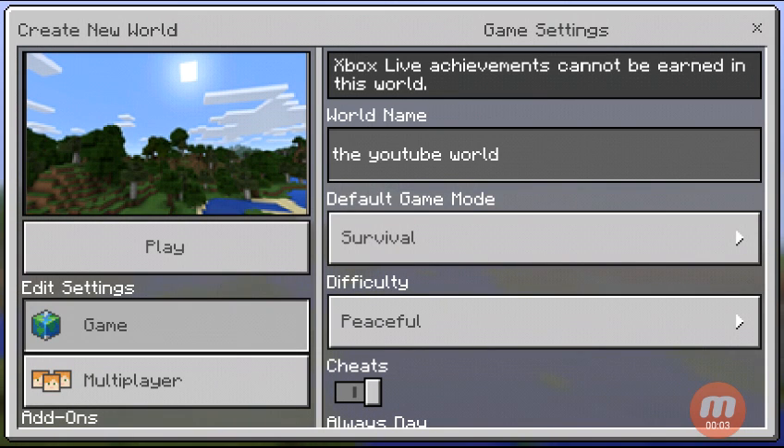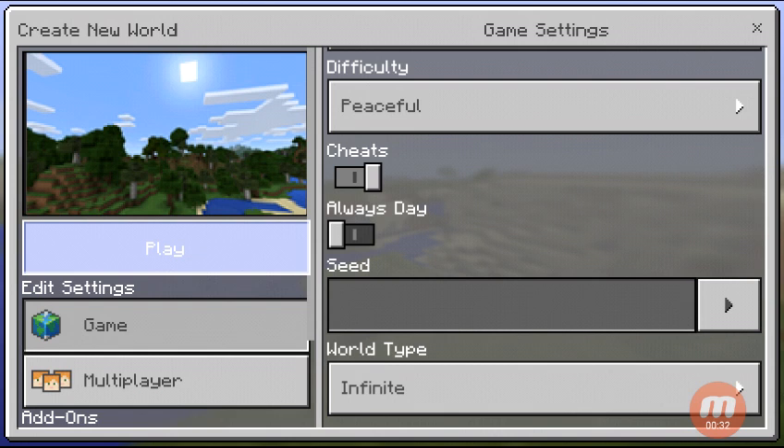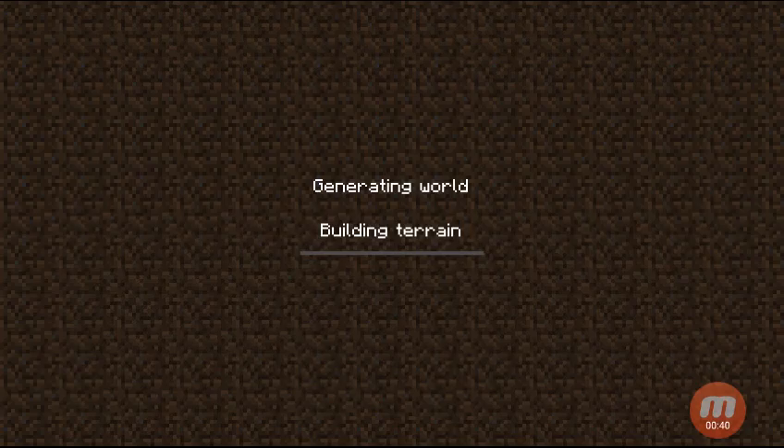Hey guys, welcome back to my channel. I'm playing Minecraft Pocket Edition and today I'm going to start a Minecraft series. I'll just generate a random world and upload twice a week. I have the cheats on because I need to type the game rule keep inventory — if I die all my stuff will be gone. That's the only cheat I'm going to use. Let's see what we get in this world.